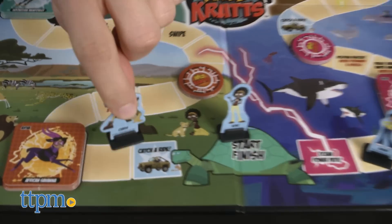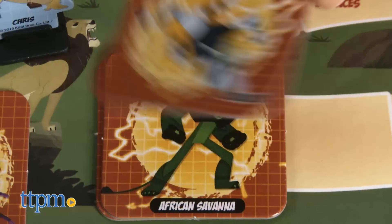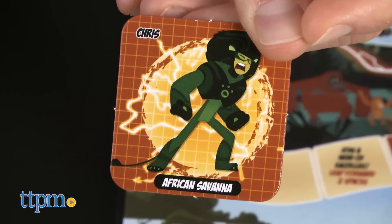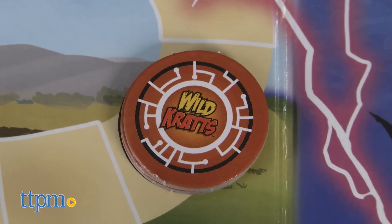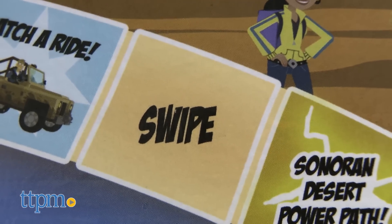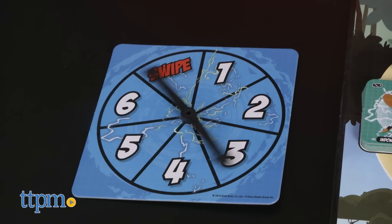Most importantly are the Creature Power Suit spaces in each habitat. If you are about to land on one or pass one, you must stop on that space to collect your character's Creature Power Suit. If you land on a Creature Power Disk space by exact count, you collect the Creature Power Disk for that habitat. You can also collect these disks by finishing your turn on a swipe space or spinning the swipe space on the spinner.